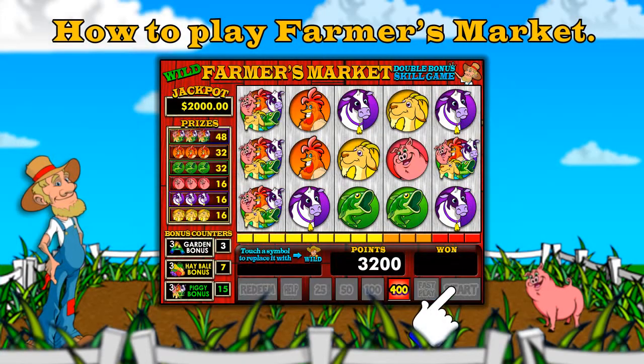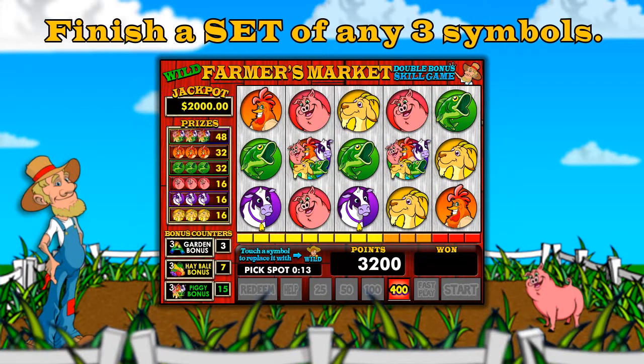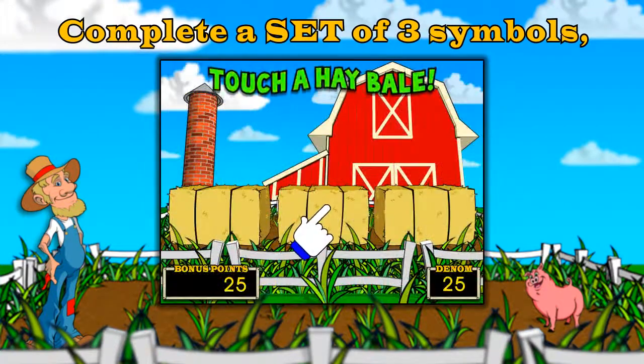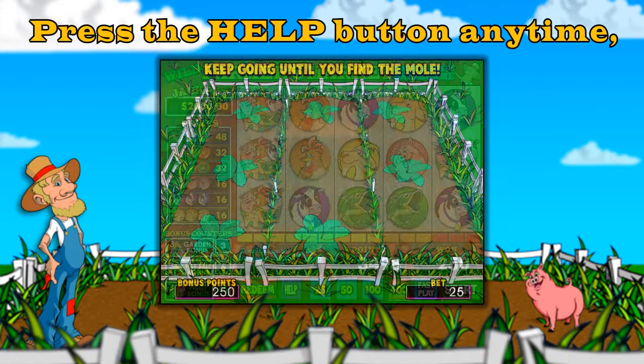How to play Farmers Market: finish a set of any three symbols in a row. Touch any symbol to make it wild and complete the set. Complete a set of three symbols to get all sorts of bonus games. Press the help button at any time to view helpful information.